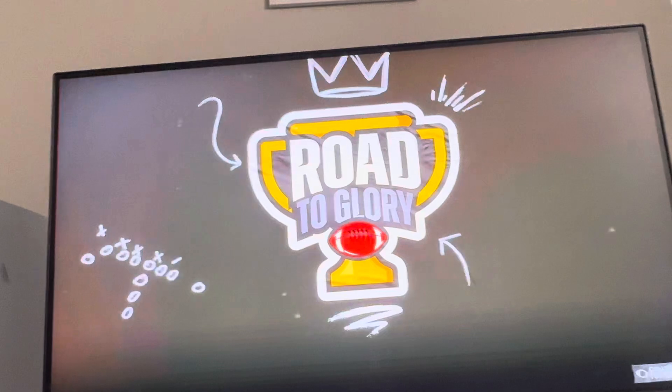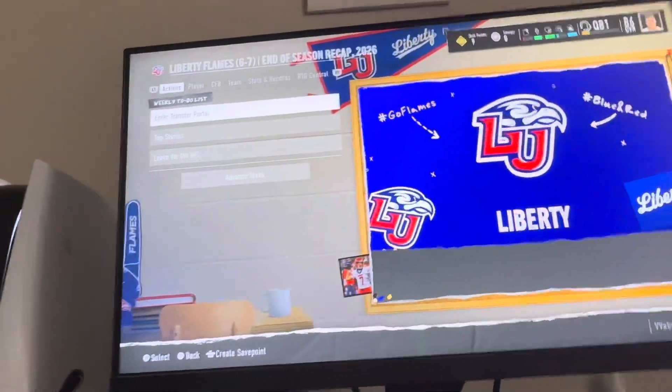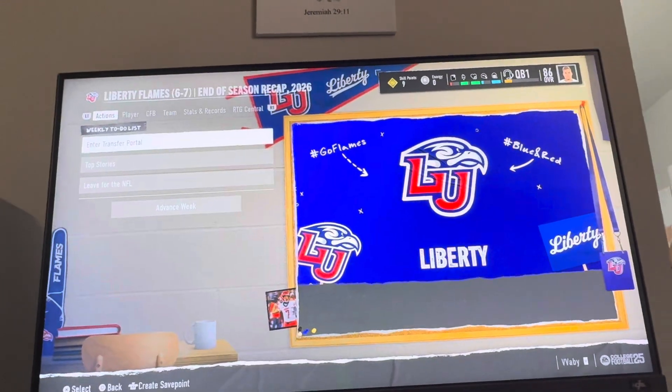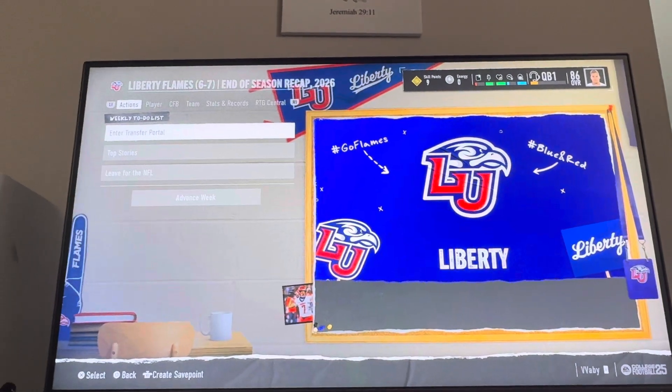Once you guys load into Road to Glory, what you have to do is get to the end of your junior season at least. You can retire your player if you want, or if not, you can keep playing. You have to get to your junior year — you can do this the long way by playing every game, or what I did was sim at the bottom, so I skipped all the way over to my junior year.